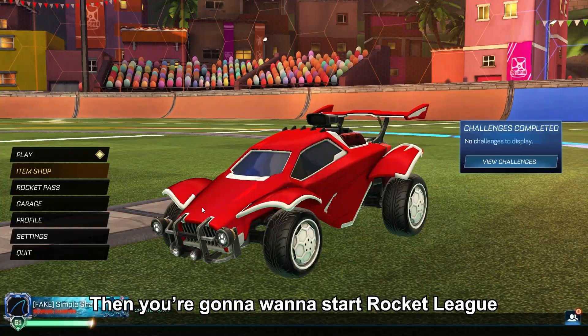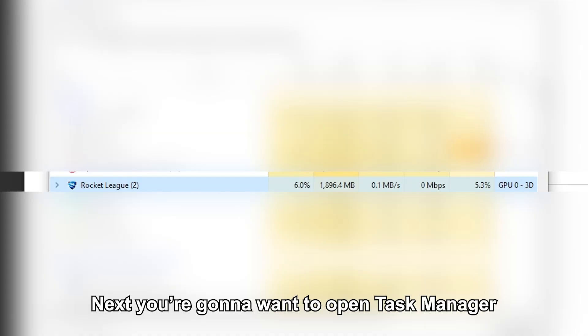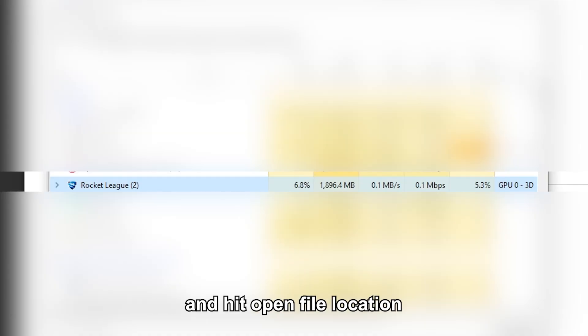First, you're going to want to download the Workshop Textures. Then you're going to start Rocket League. Next, you're going to want to open Task Manager. Right-click on Rocket League and hit Open File Location.